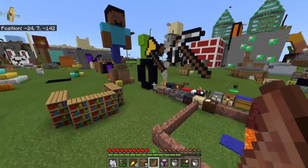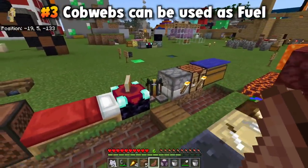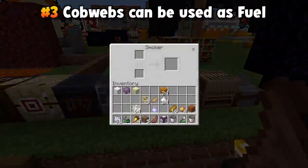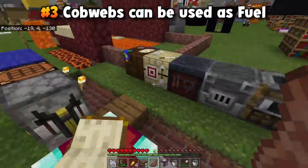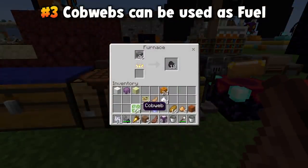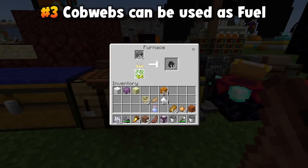The only explanation for spiderwebs being a fuel for furnaces is that Minecraft developers just wanted to use something, so they figured: sure, we can use cobwebs. Here are 64 cobwebs — it's not a particularly good fuel, but cobwebs will in fact fuel a furnace, just in a very inefficient manner. But if you have a bunch of cobwebs lying around your house, which we all do especially this time of year, maybe you could take advantage of them as furnace fuel.